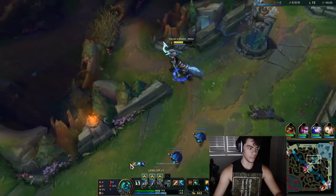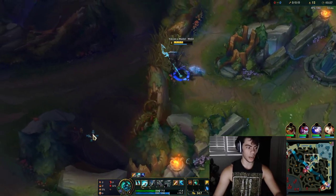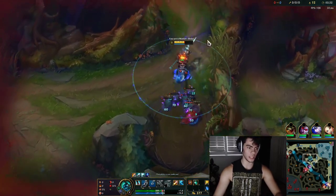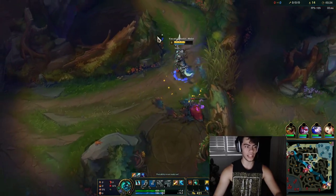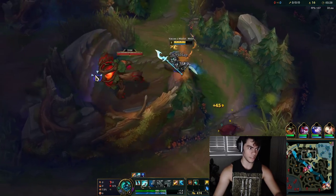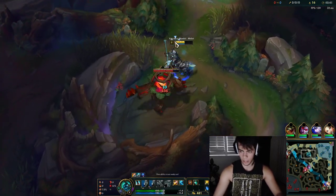You get both camps kind of low and then drag it out, finish it off, and now you see how we keep our Q stacks — we have it for the Raptor camp. The reason you want to start blue is because it always allows you to keep your Q stacked and you never run out of mana. We should finish our clear at about 3:10 to 3:15.